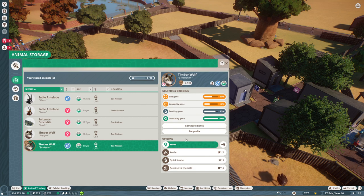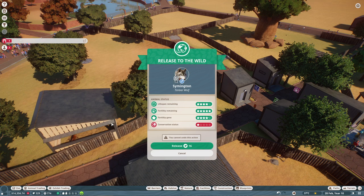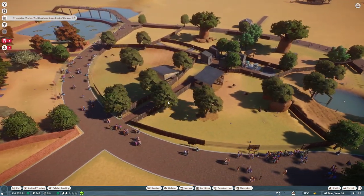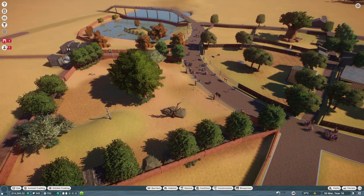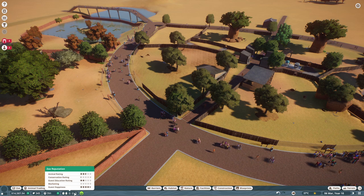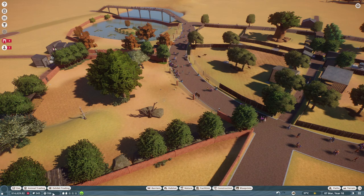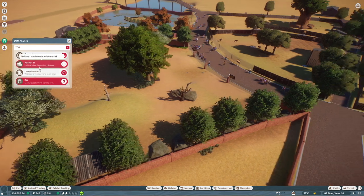And conservation - increase conservation rating to one star. I think that means getting animals out into the wild again. And we can actually try that since I do have self-bred animals by now, like my wolves. This one here has grown up in my zoo, so I can release it to the wild. With that I get some conservation points and increase my conservation rating. The higher that is, the happier my people are, and the more guests and money I get.